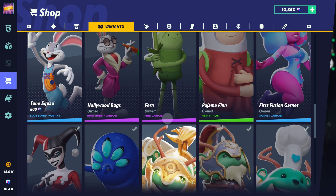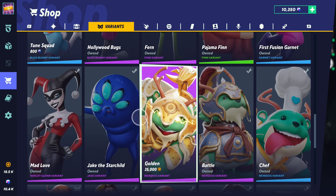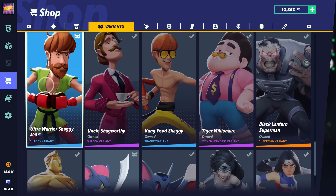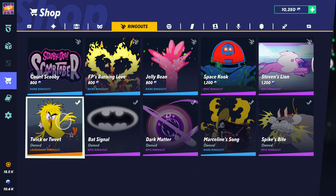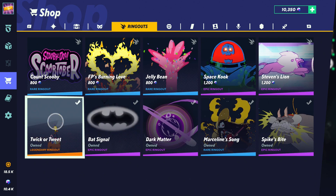How much am I left with? 10k — alright, we still got quite a bit. I'm not necessarily going to spend all of it, but we're on a shopping spree. What else do I want? Character variants — I might get the Ultra Warrior Shaggy, we might circle back to that one. Gotta look at everything.